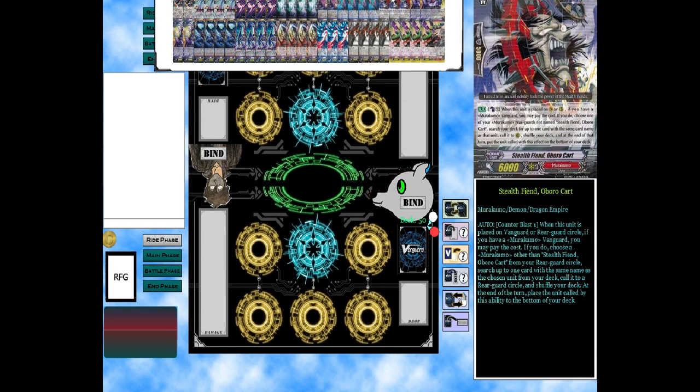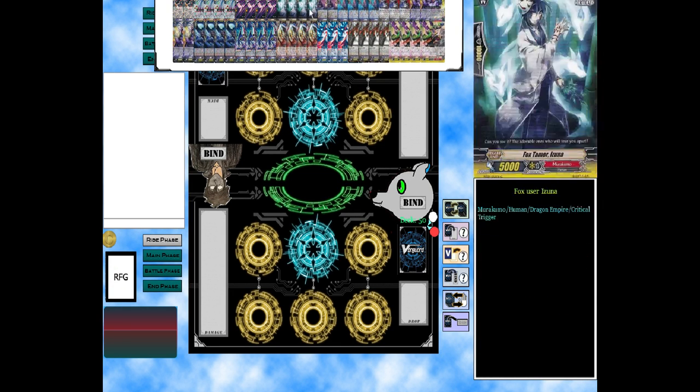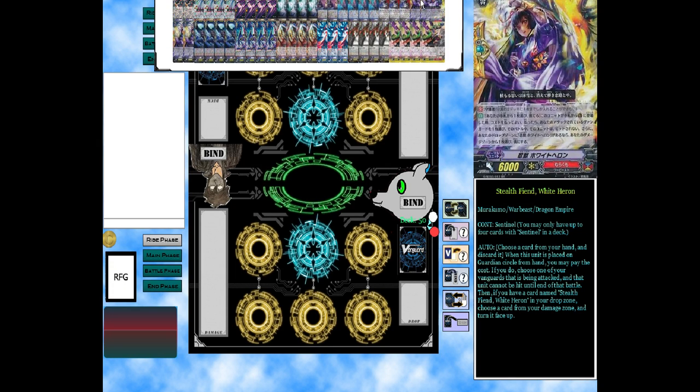We run three copies of Stealth Fiend Orbiro Cart: Counter Blast 1 — when this is placed on vanguard or rear guard and you have a Marakumo vanguard, you may pay the cost. If you do, choose a Marakumo rear guard other than it, search your deck for one copy with the same name as that unit, call it to rear guard, shuffle deck. At end of turn, place it at the bottom. This likes to make columns and runs really well with another grade two.